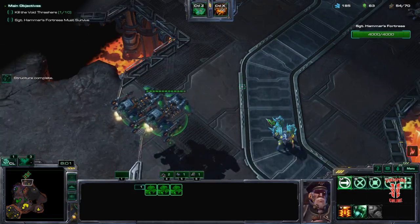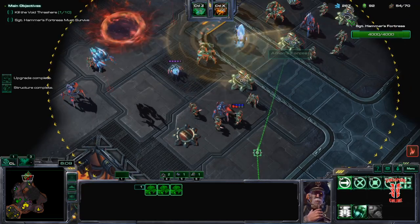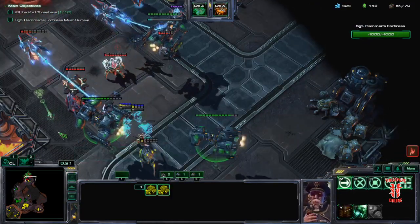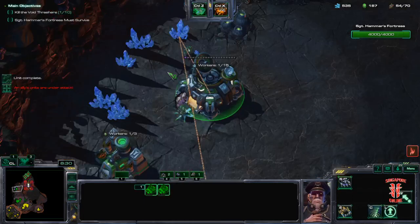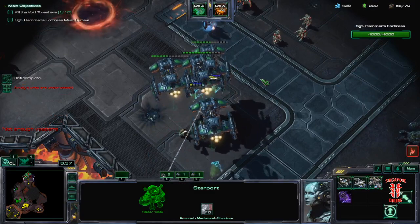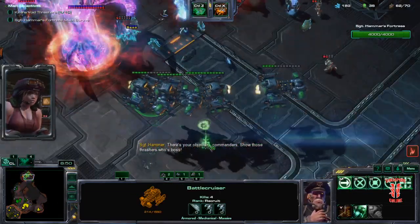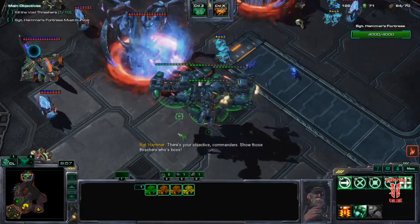It looks like my ally is going for a DT-heavy style, let me help him. Three carriers, three shots. Take down the cannons. These BCs are tanky, I'll be able to take this. Get the other gas ASAP. Next BC, almost. Try your damn best not to lose any of the BCs. We can repair after this — we'll have enough minerals and gas, mostly gas.